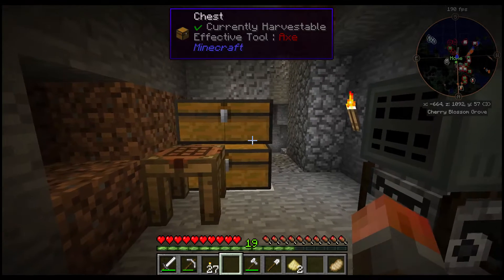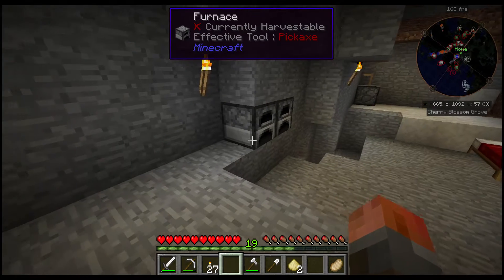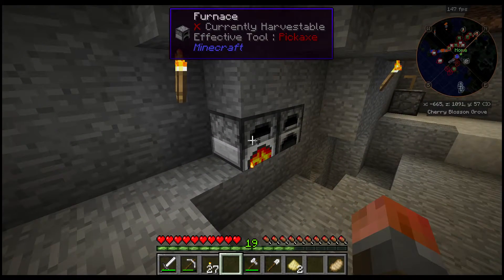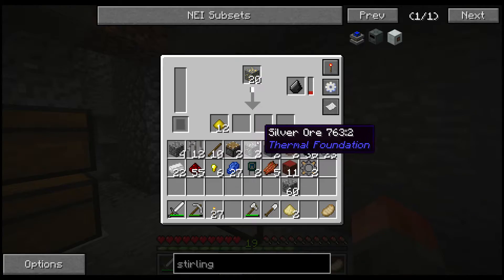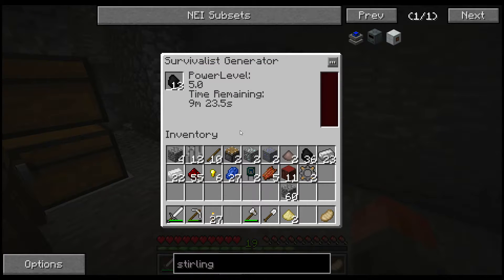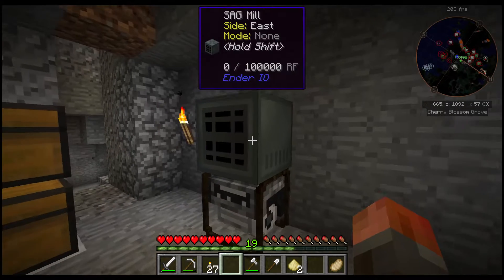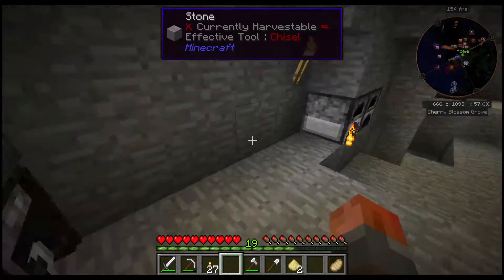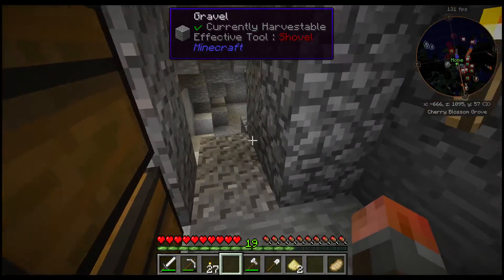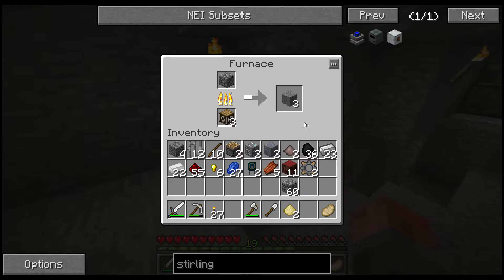I'm going to need to cook up some stuff, which is not going to take very long. As you can see, it is processing - it has done about six. Still hasn't used up much coal at all. There is a lot of time remaining per coal; it produces a lot per coal, it just takes a long time. So if we had a chunk loader, which basically keeps this area loaded even if we're away, you could use one of these just to keep things topped up, but for main purposes I want a way to boost that quite a bit.